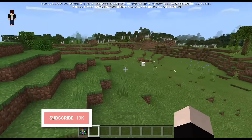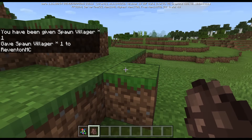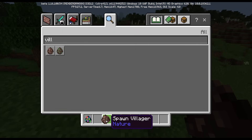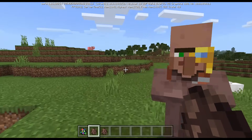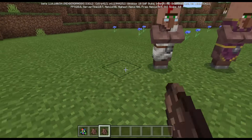The next one is: give @p spawn_egg 1 15 — amount 1, damage value 15. This is a villager spawn egg. You might say this looks like a normal villager spawn egg, and you're right, but it's a hidden one. The key difference is that I cannot stack these two villager spawn eggs together.